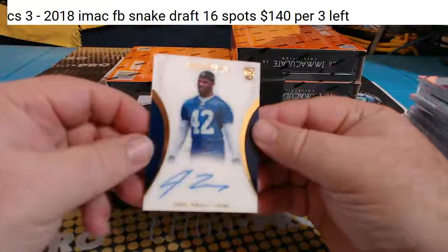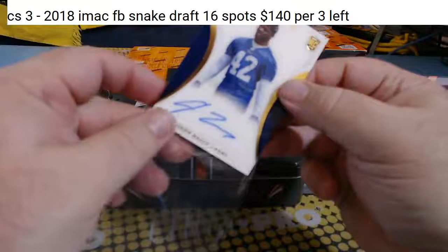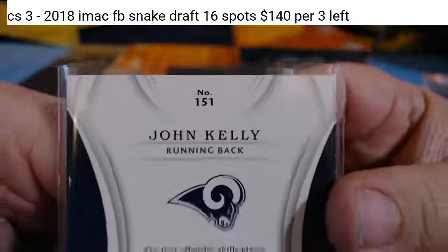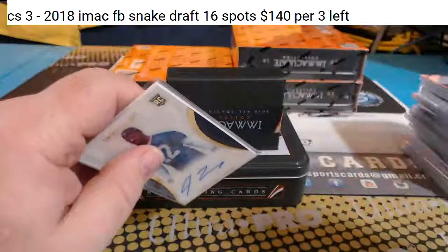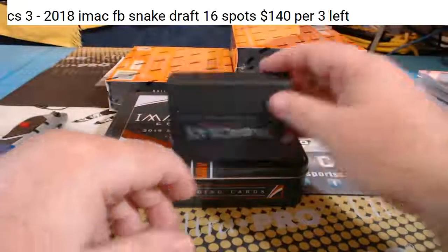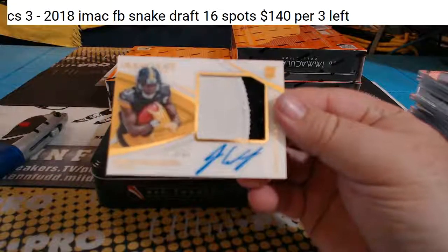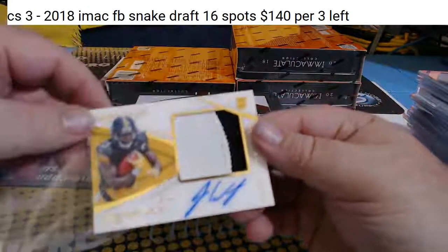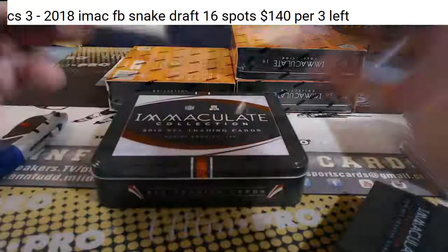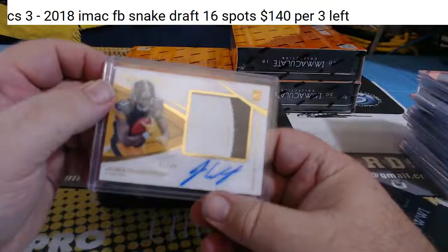For the Rams, rookie autograph on card — John Kelly, 22 of 99. And for the Pittsburgh Super Steelers, James Washington, two-color patch, on-card RPA — that's the premium patch autograph, to 99, for the Pittsburgh Super Steelers.